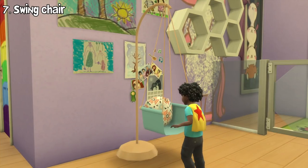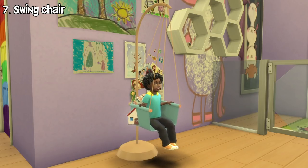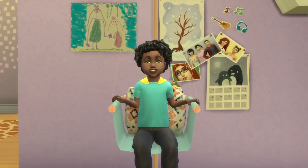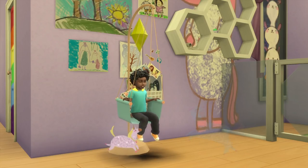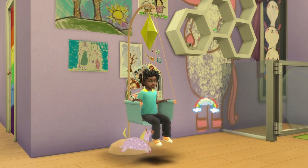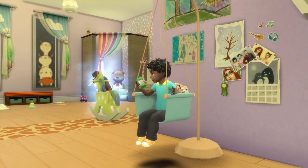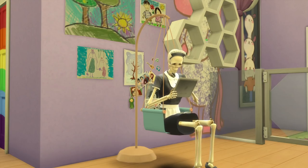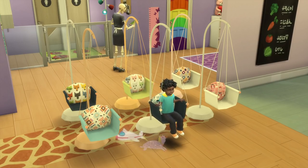After that is the swing chair. Your toddler can swing around on a smaller version of a swing, which increases their movement skill. While swinging, you can also see the toddler's imagination. Besides swinging, they can simply sit on the swing and do other things on it — in fact, sims of all ages can also use the swing as a place to sit. Here are all the swatches for the swing chair.